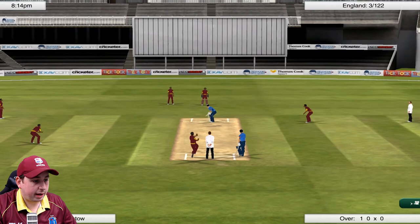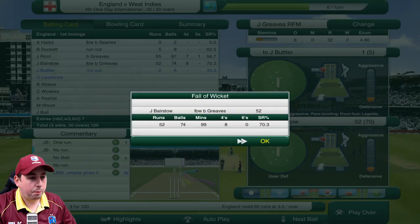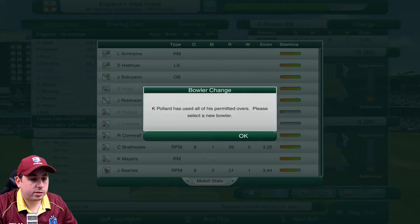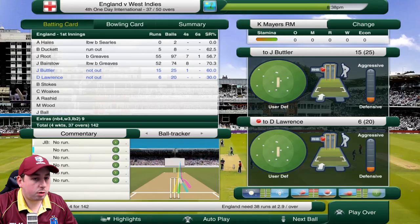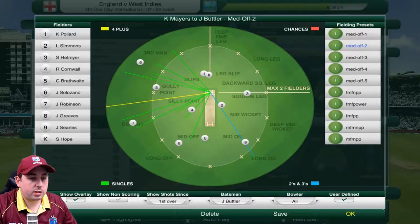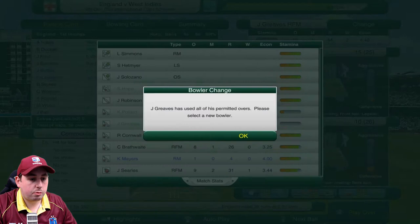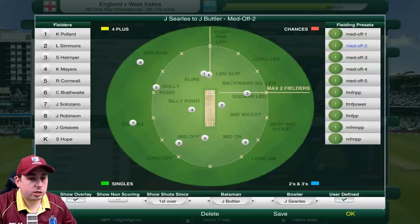Greaves into Bairstow — that's LBW, surely — and the umpire puts the finger in the air! Bairstow goes for 52 and we've got Butler and Lawrence in. Another wicket here would be very, very nice. Pollard has used all his permitted overs so we're going to bring Myers in — he's done really well with the ball. Greaves has also used all his permitted overs, having done really well, so we're going to bring Searles back on.